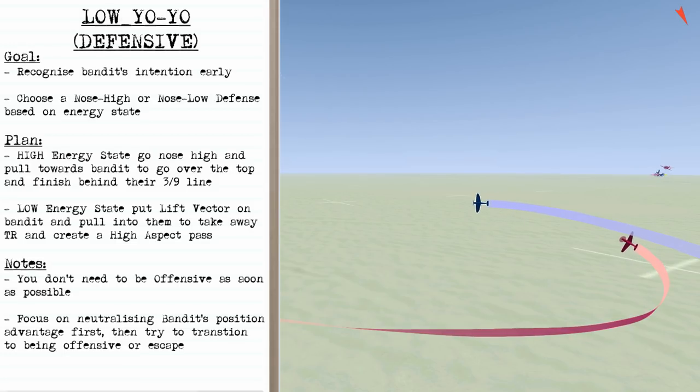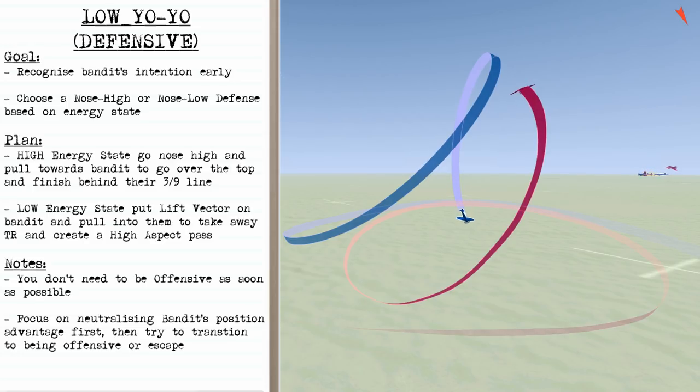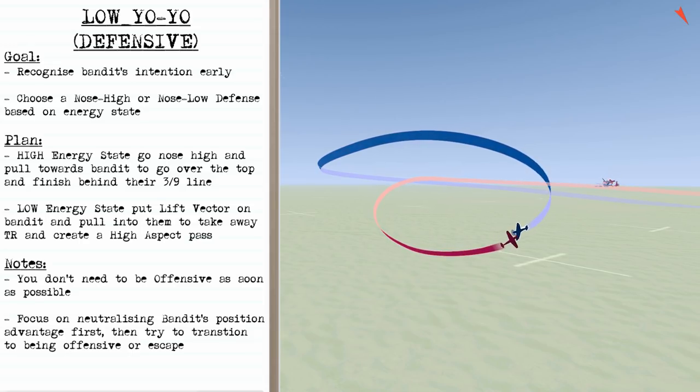When defending against the low yoyo it's important to recognize the bandit's intention very early. Then you can choose a nose high or nose low defense depending on your energy state. With a high energy state you can go nose high, begin a climb, roll back towards the bandit, and as you come over the top use that gravity assist to increase turn performance enough to finish behind their three-nine line or at least take away their initial position advantage. If your energy state is too low for the nose high defense, roll towards the bandit, place the lift vector on them and start pulling to take away as much turning room as possible and create a high aspect head-on pass. You don't have to be offensive immediately — focus on neutralizing the bandit's position advantage, then transition to being offensive or escape.